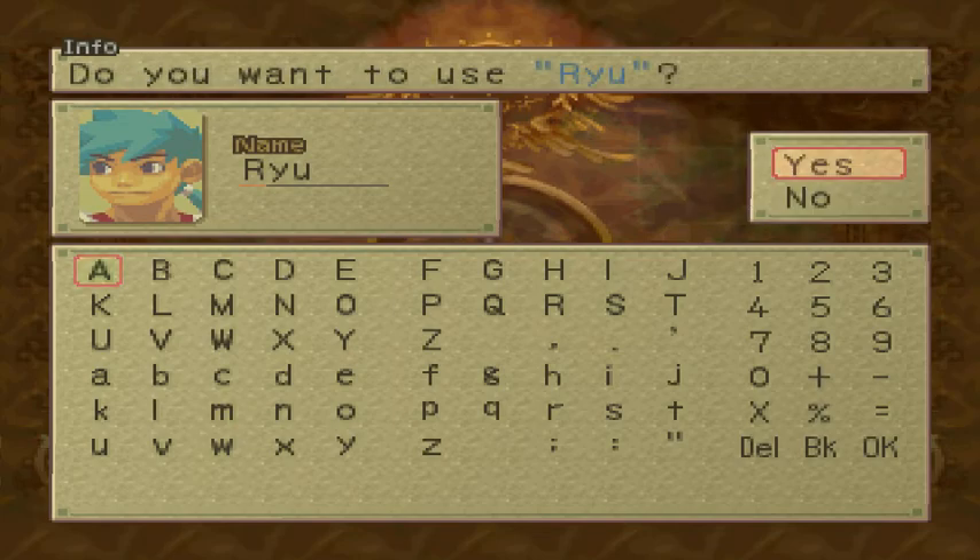Name your character. As you can see, the ISO is working.